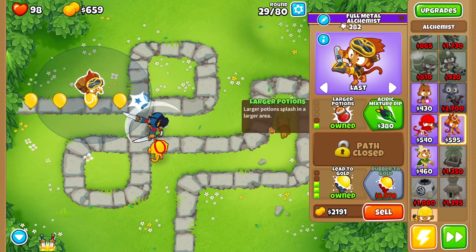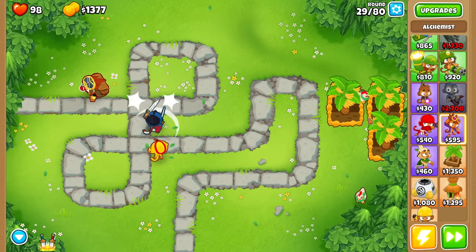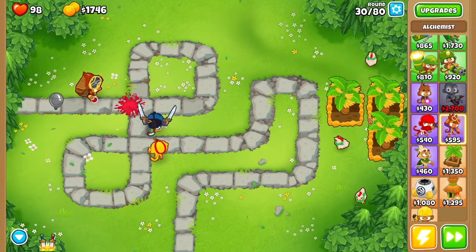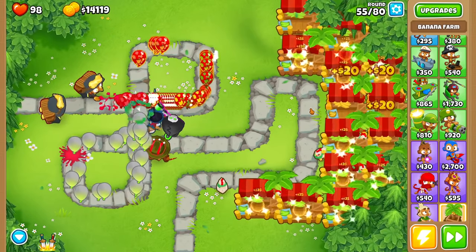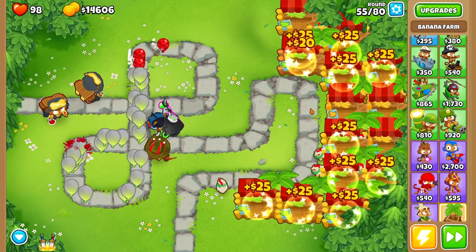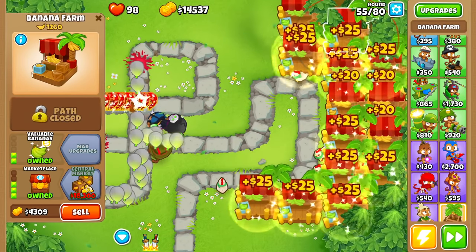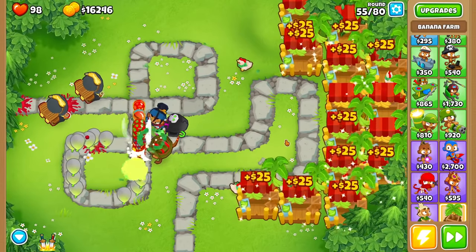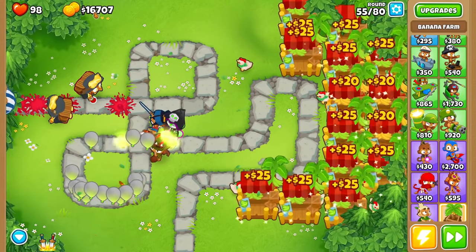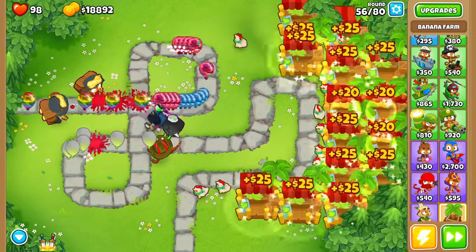You also want to start getting your Larger Potions, and then as soon as possible, get that Rubber to Gold. It's going to be making you so much extra money for the rest of the game. I'm on round 55 now and I've got a crap ton of 0-2-3 banana farms — some of them are 2-0-3 because I started off with my 2-0 banana farms. But I've got a lot of money saved up, I'm making a lot of money, and now we can start to buy whatever towers I want — it's going to be pretty much an automatic win.